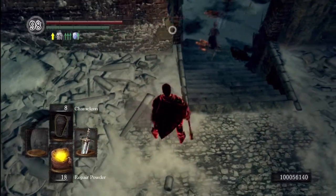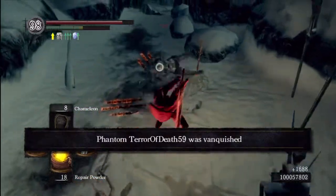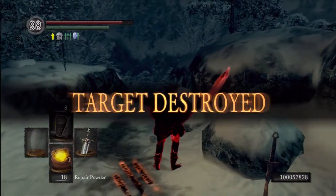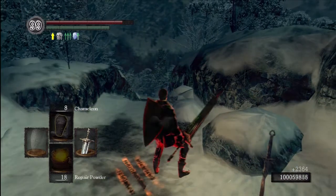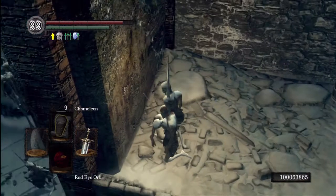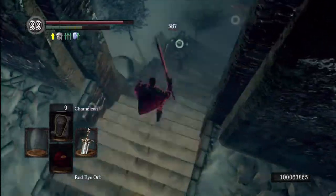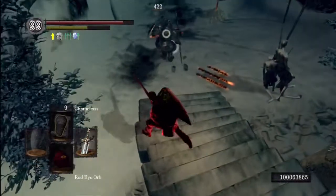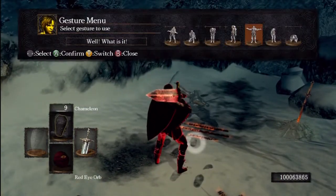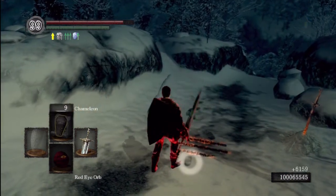I try to use repair powder for the durability on the Moonlight Greatsword — it diminishes really quickly when you're using that R2 attack, so you need to keep a lot of repair powder on you. This guy knows I'm here — he's stabbing at everything. He knows I'm in Chameleon mode, he saw me cast it earlier. But he didn't know I was there. I catch him with the R2, then the jumping R1, and the backstab to kill him.